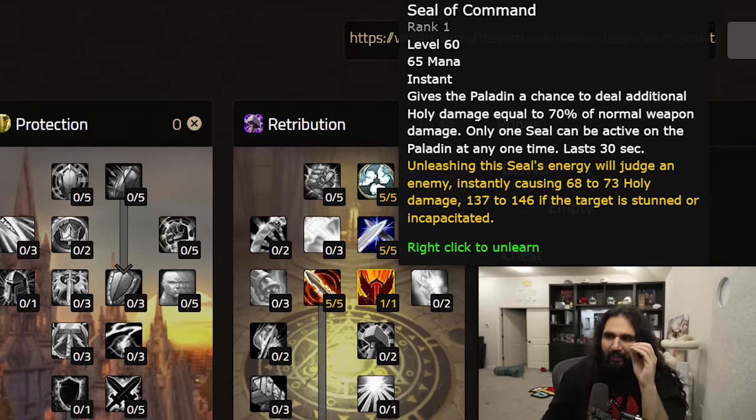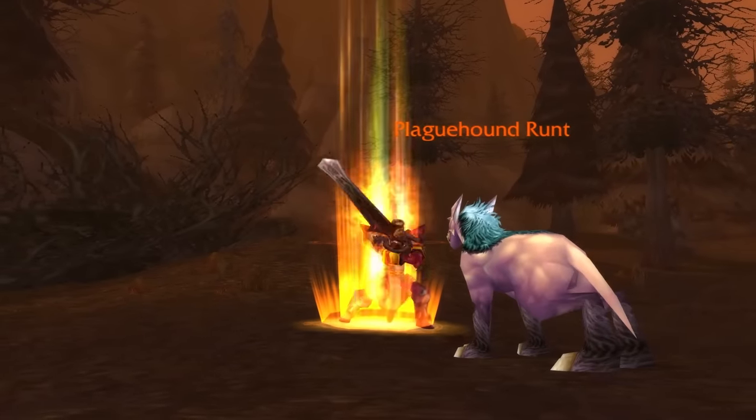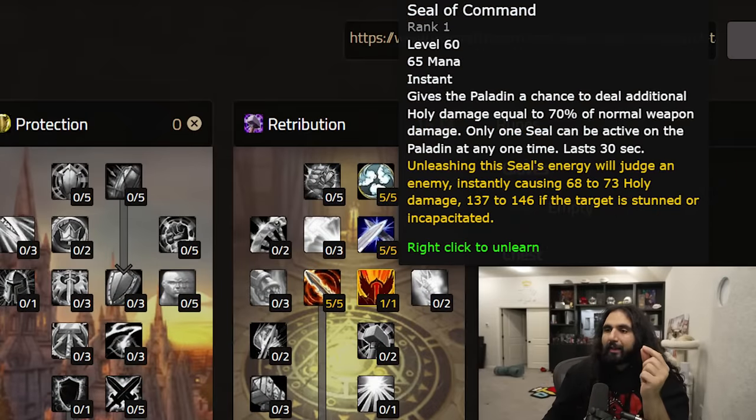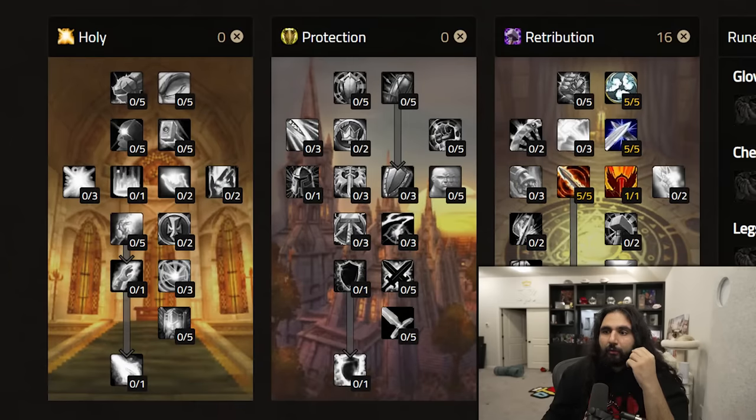The next thing — now that you're level 20 — you get Seal of Command. Seal of Command is the staple, it is iconic. Seal of Command does 70% of your weapon damage as holy damage. Because it is holy damage, it cuts through their armor — so there's no armor reduction from them being a high armor target. A lot of times you'll see that yellow Seal of Command hit that pops up be equal or higher than the white damage on the auto attack, because that 70% is calculated at your character screen, not off of your hit. The judgment for Seal of Command does direct damage like Seal of Righteousness, but it will also do double damage if the target is stunned or incapacitated from Hammer of Justice or Repentance.